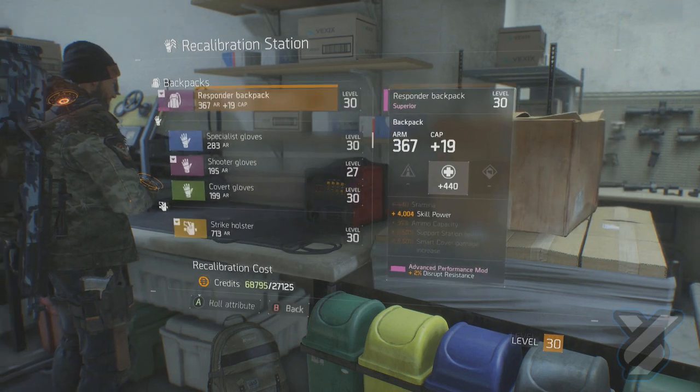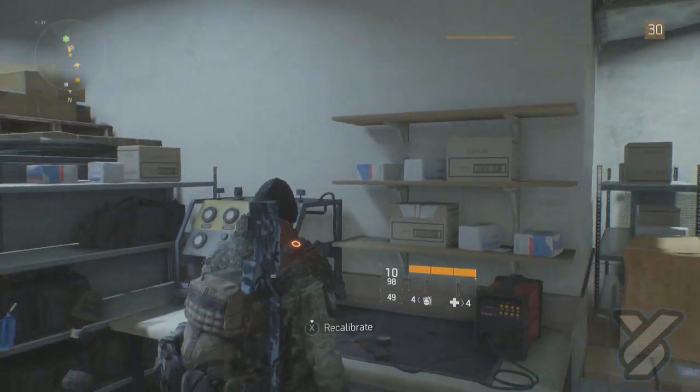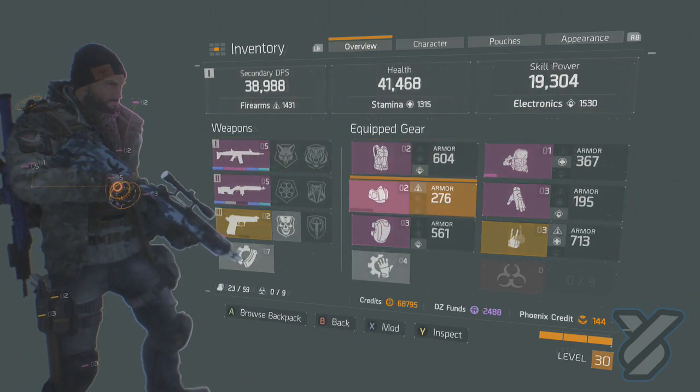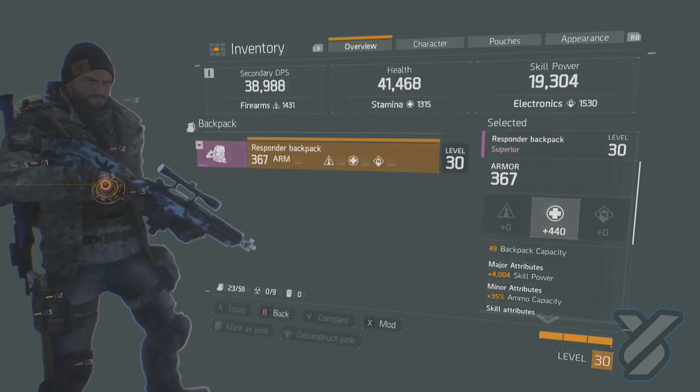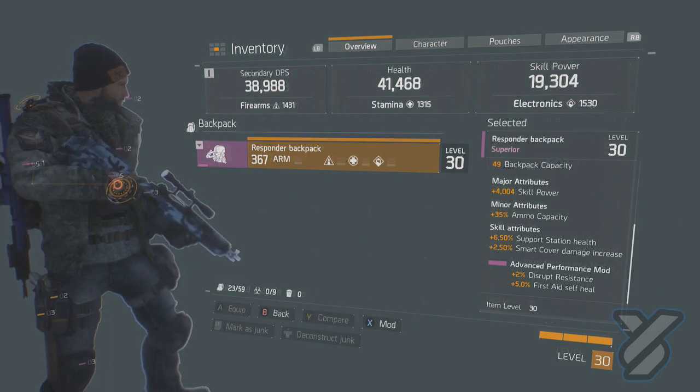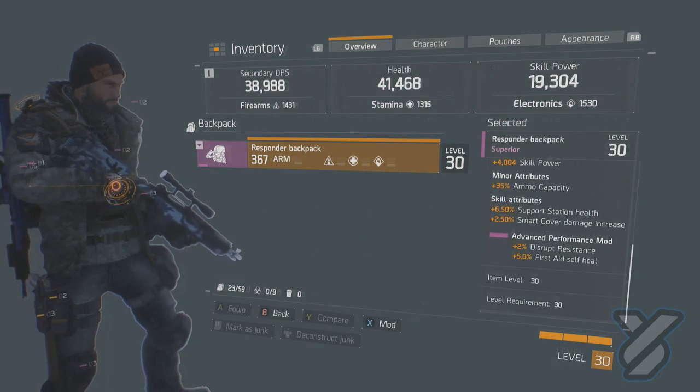That's confirmed and increased. If we go back to our character and head to our inventory, you can see that the backpack now has increased stats — over on the right-hand side we've got plus four thousand Skill Power, along with a few more things from a performance mod I have on there.